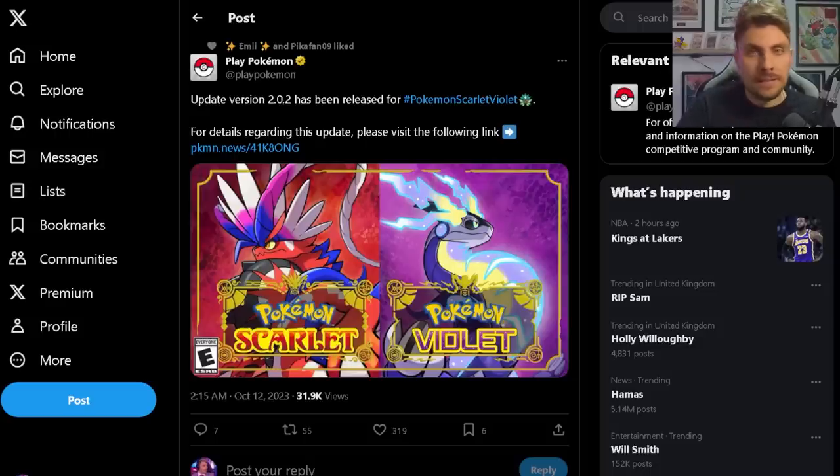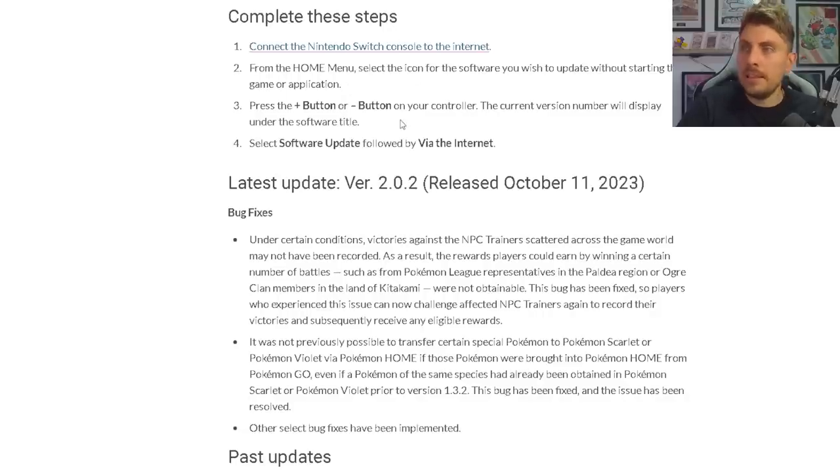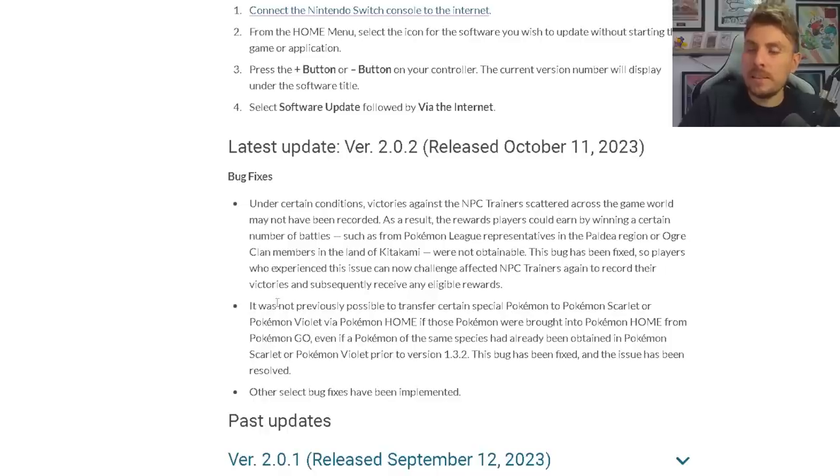This was tweeted out by Play Pokémon earlier today. We can take a look at all of the patch notes via the link they sent us to. The first fix: under certain conditions, victories against NPC trainers scattered across the game world may not have been recorded. As a result, rewards players could earn by winning a certain number of battles — such as Pokémon League representatives in the Paldea region or Ogre Clan members in the Land of Kitakami — were not obtainable. This bug has been fixed, so players who experienced these issues can now challenge affected NPC trainers again to record their victories and receive any eligible rewards.